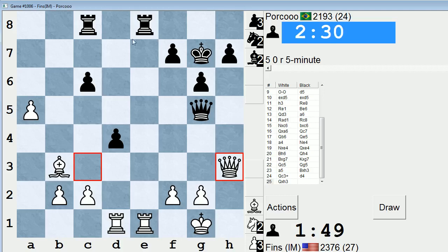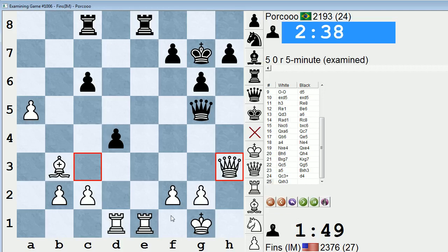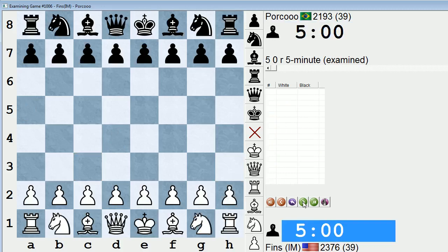If queen takes a5, I'll swap rooks on e8. I could take on d4 thereafter, but actually I can't - queen check, king h2, queen e5. But I could play queen takes a5, rook takes e8, rook takes e8. Queen d7, for instance, hitting the rook and hitting d4. So he just resigned. Okay, let's take a look at this.